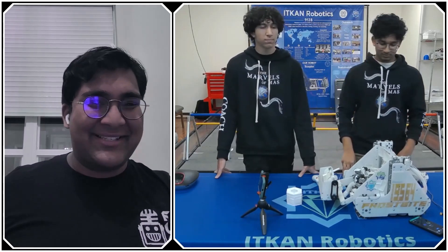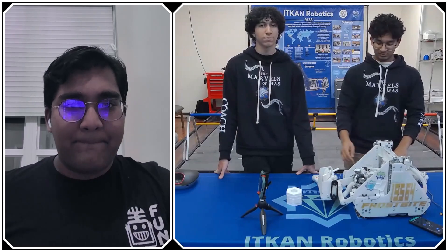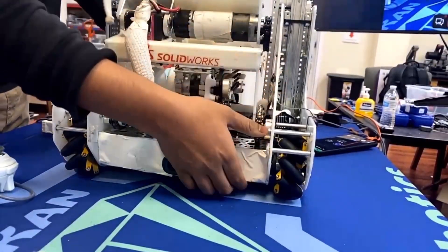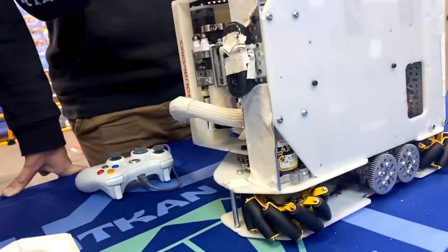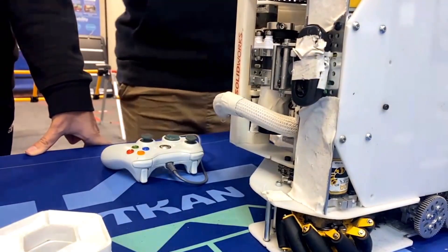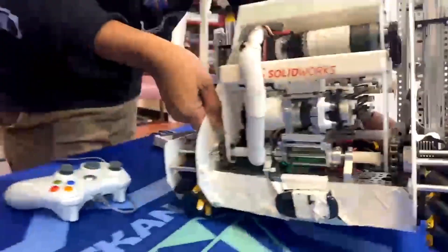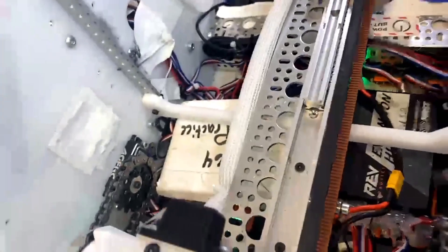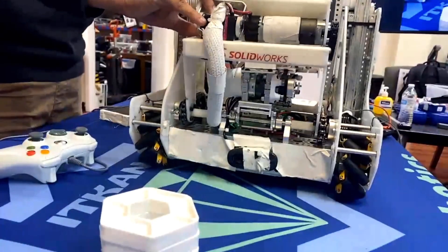Let's jump right in. Starting with your drivetrain — just walk us through it. Our drivetrain is one of the more simple drivetrains possibly made. It's just a direct drive — a 13.71 GoBilda motor directly attached to a mecanum wheel. The main idea is to have everything super low to the ground. Our control hubs, all our wiring, all of that is set at the very bottom of our robot, so we have a lot of traction when moving across the field. That's what lets us be one of the faster robots.